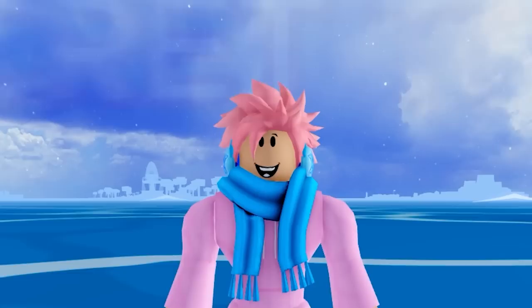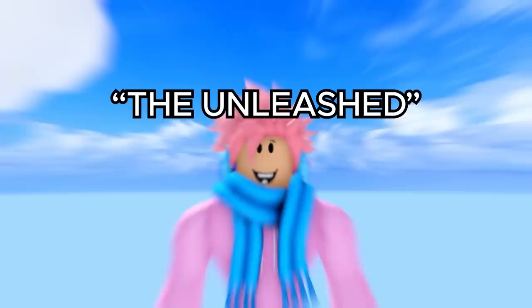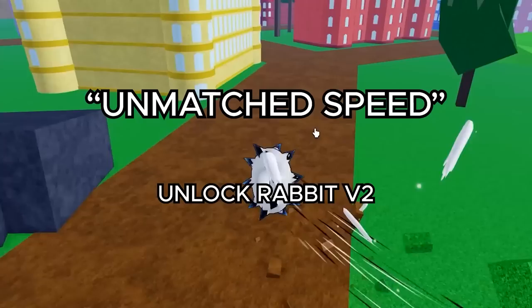I'm gonna be telling you about every single title in Bloxfruits, as well as some secret titles that you might not have known existed. The first official title is called The Unleashed, and you obtain this by unlocking Human V2. Similarly, the next title is called Unmatched Speed, and you get this by unlocking Rabbit V2.